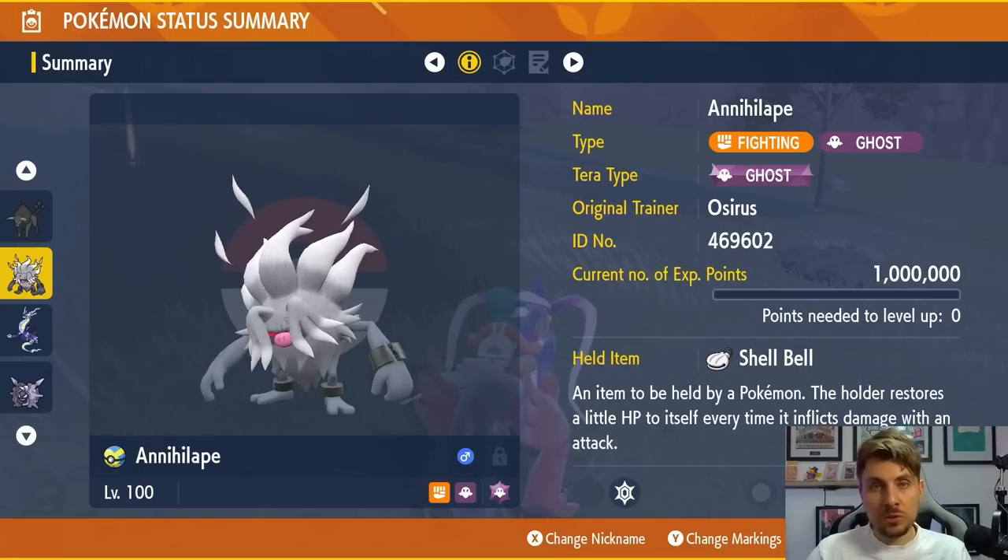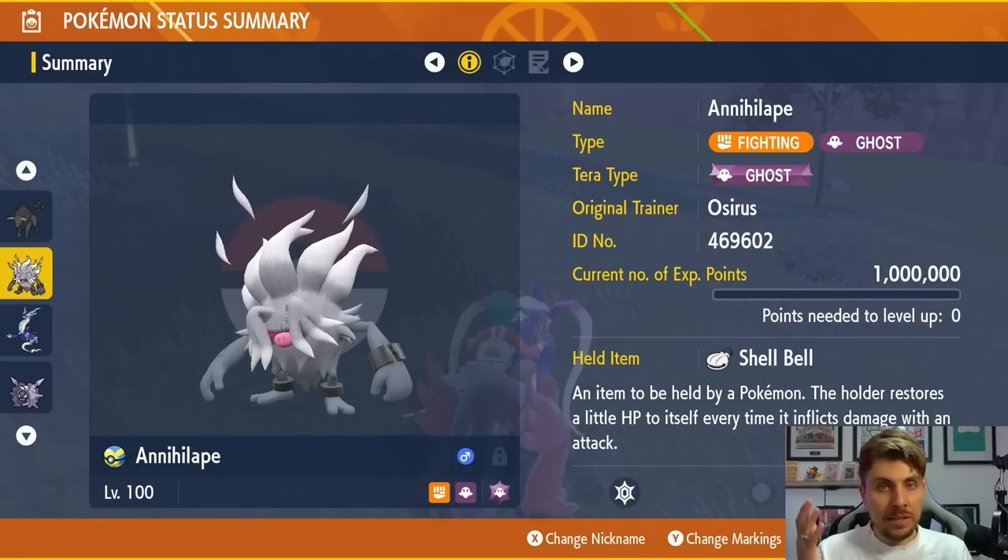Annihilape is probably just as good as the Tauros if you don't have access to it. If you're a Violet player and want something to solo these Pokemon with very easily, it's a really solid option.